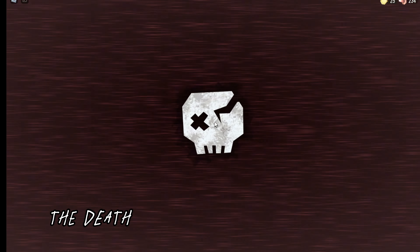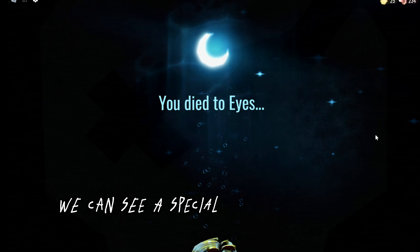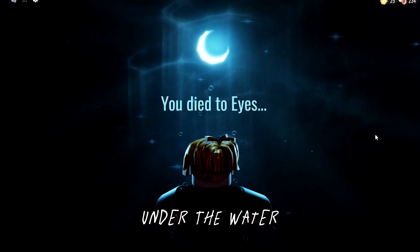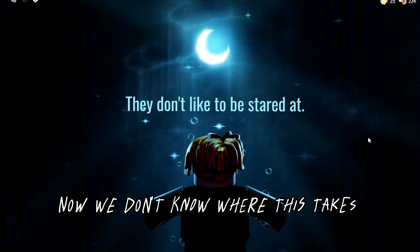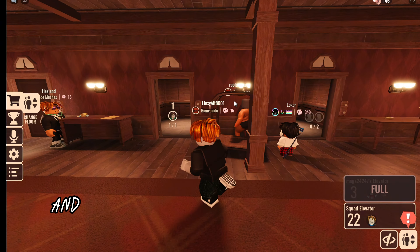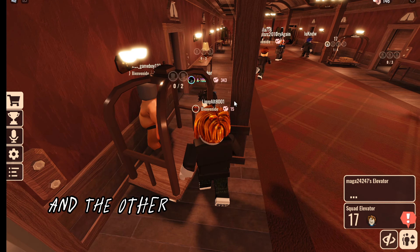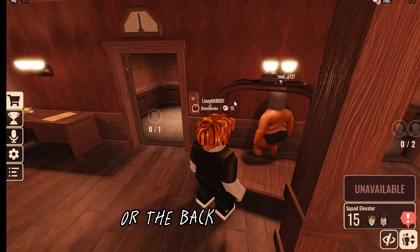Well, the death screen for that got updated, and this time when we die, we can see a special place that looks like under the water. We don't know where this takes place, but the Guiding Light can be seen in the form of a moon. Today we will be checking out the location of the Guiding Light and Curious Light, and the other one that can be seen in the rooms or the back door.